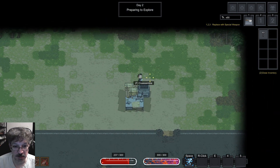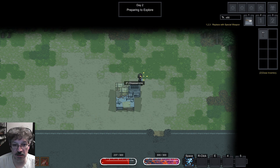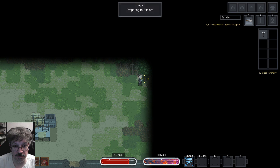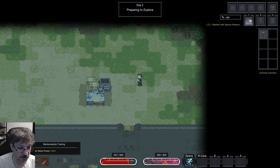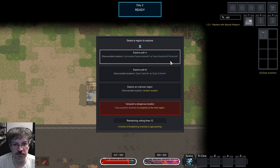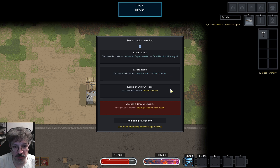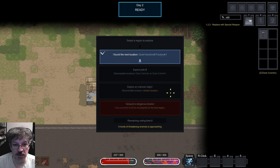My hammer's in there. I guess we'll just go for day two. Can we chop these trees down? No. Alright, day two. Hold on — select a region. Random location, I guess we'll just do that one.